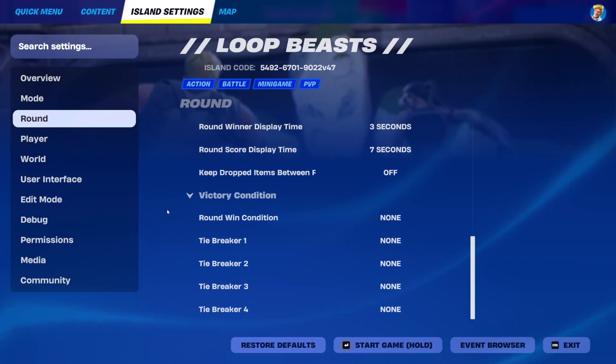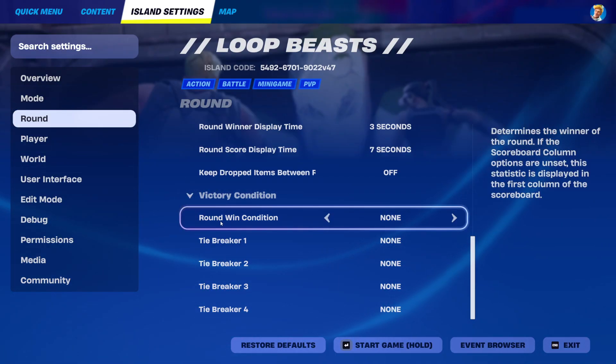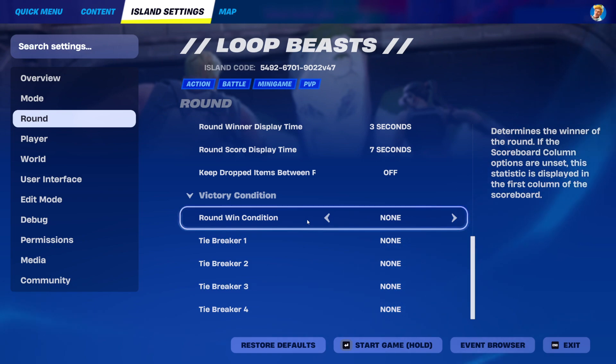I have finally found it! So, it's under Rounds — Victory Condition. This is what we're looking for: you've got your Round Win Condition, which is the main thing we're looking for here. Pretty much what this is is an invisible scoreboard.